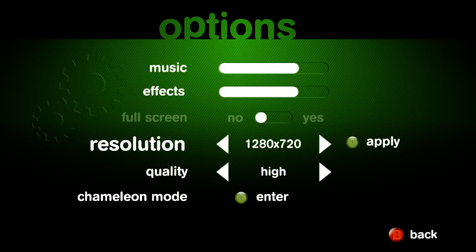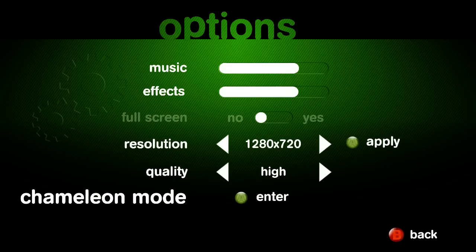Here's the options screen. Pretty basic stuff — full screen off or on, resolution, quality, and then chameleon mode. I have really no idea what this is.